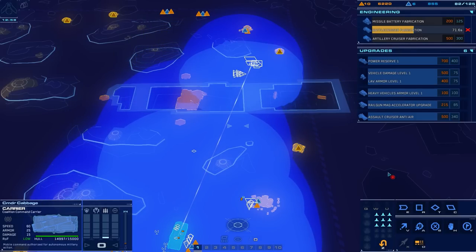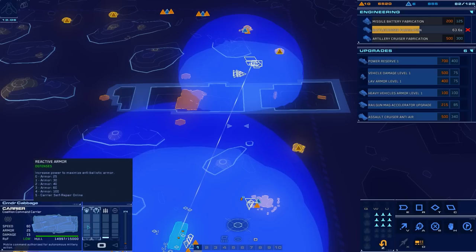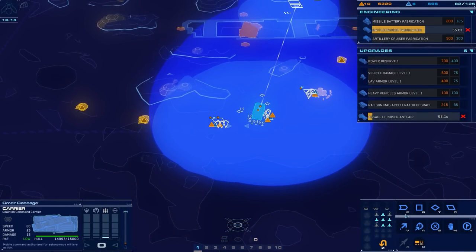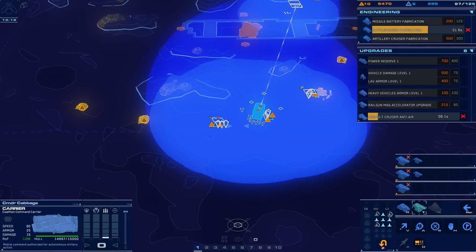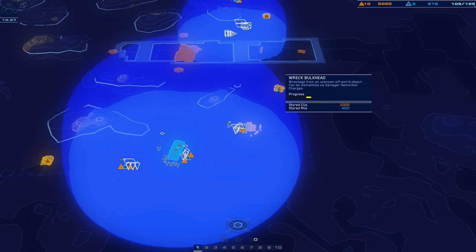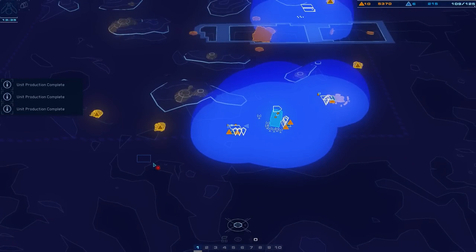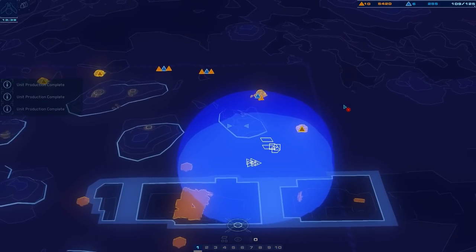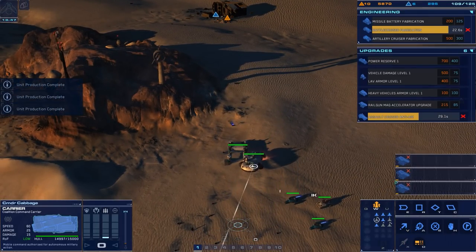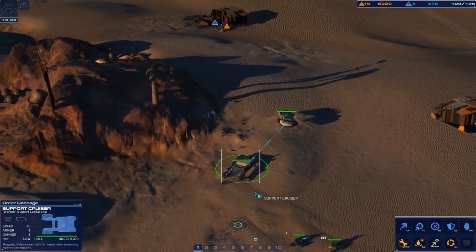Vehicle damage level one, power reserve — that's so we can add more stuff into the different power systems, which we kind of don't need because we're not really under attack since we've pushed forward. Anti-air — because if he starts building air, which he probably will, we need to be able to deal with that. We should have three production queues now and a load of resources. We're going to build a ton of railguns and send them up to the front line.